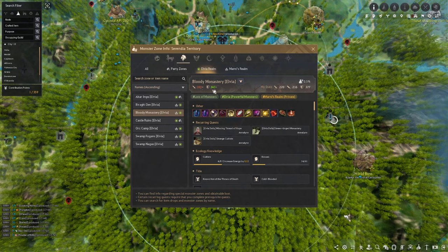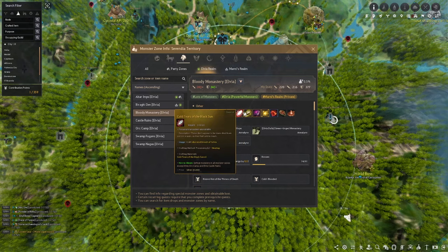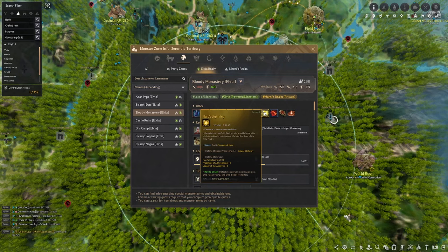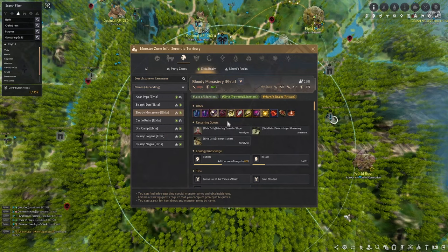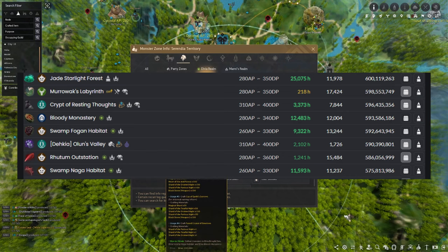This is mostly a trash spot, but a lot of your money comes from getting Moon Split Nails. If you combine those with Cold Tears of the Black Sun — which you need to turn into Liberated Breath of Sylvia — you can create a Revived Lunar Necklace that will sell for a good bit of money. You can also get Seeds of the Void and Narc's Lightning to sell, and it's good to get the Shard of the Drey Knight to help craft your cups. Looking at the chart, Bloody Monastery competes with the likes of Jade Starlight Forest, Swamp Fogans, Root to Mount Station, and Swamp Naga — a solid mid-range spot.